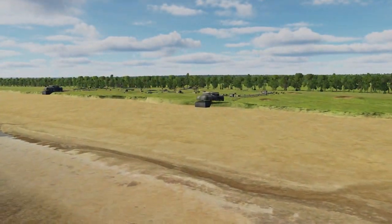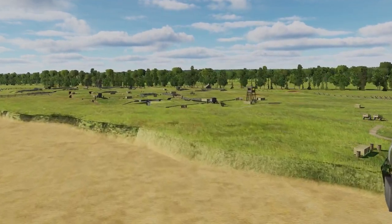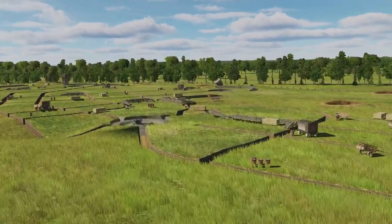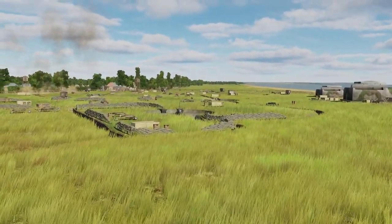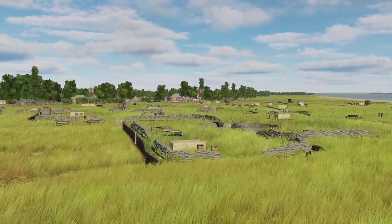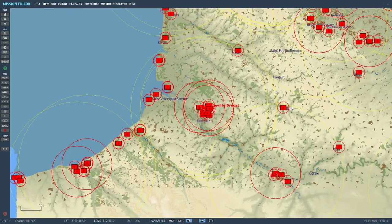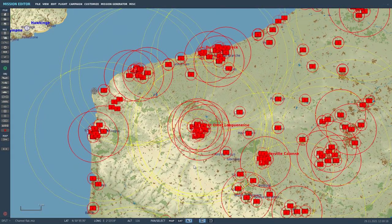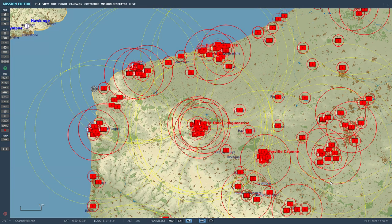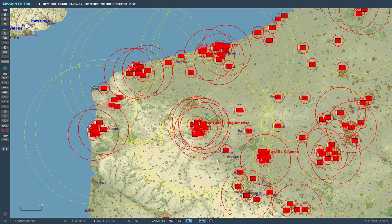Also, it turns out that I almost completely ignored light FLAK before. I was amazed how much light FLAK was around in real life, and not just near big cities — batteries of up to 12 guns each. So what I did was create a template for both Normandy and the channel map with all the FLAK units. This is the channel map template. Of course it would completely kill performance, so only a fraction of these would be present in a given mission. I'd load the template and delete most of the units in areas where the player would probably not fly.